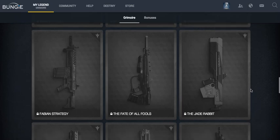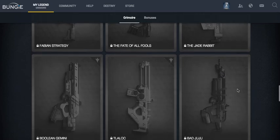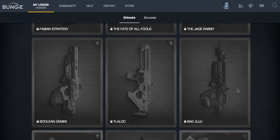We have the Jade Rabbit, which is a PlayStation exclusive — I assume it's on PlayStation 3 as well. We then have the Boolean Gemini, which is going to be a fusion rifle or a pulse rifle by the looks of it.